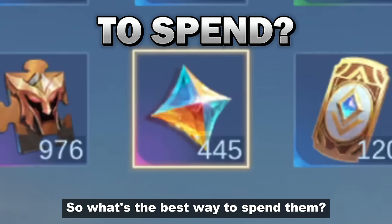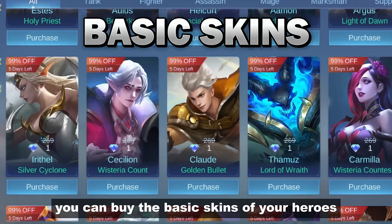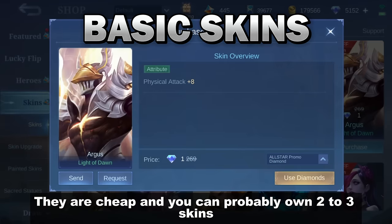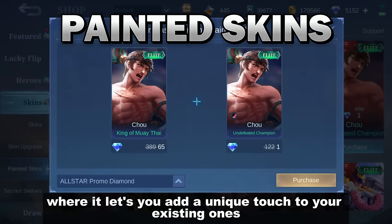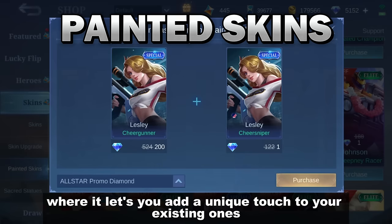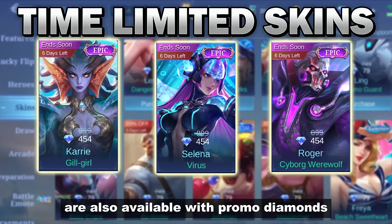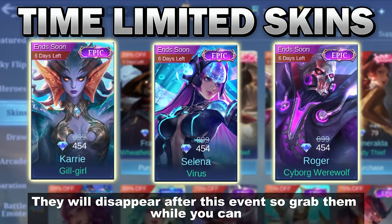So what's the best way to spend them? If you prefer stats over cosmetics, you can buy the basic skins of your heroes — they're cheap and you can probably own 2–3 skins. Another way is through painted skins, which let you add a unique touch to your existing ones. Time-limited skins of Carrie, Selena, and Roger are also available with promo diamonds; they will disappear after this event, so grab them while you can.